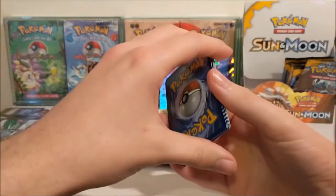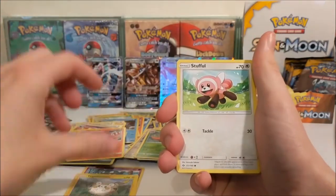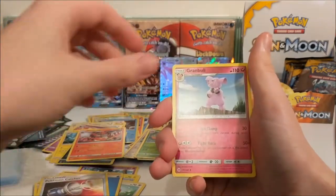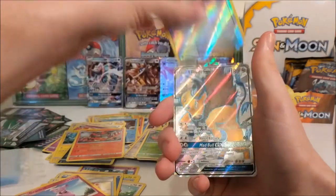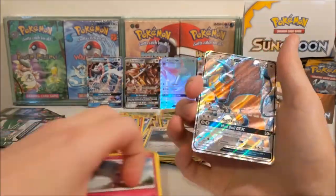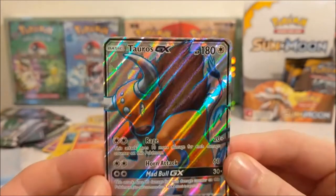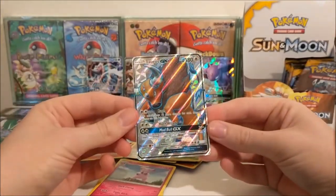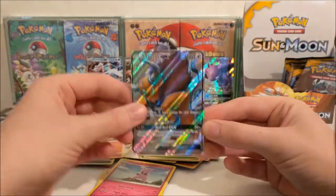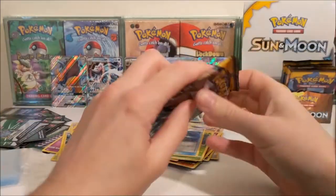I'm going to sort of take my favourites from it and go from there. So we've got an Alolan Grimer, Togedemaru, Stufful, Mimikyuu, Dewpider, Water Energy, Metapod, Pokemon Catcher, Granbull, a Reverse Pokeball and... yes! A Tauros GX! I quite like that. I absolutely hated these artworks when they were first announced but I kind of like the simplicity of it all. That's nice, I will take that.